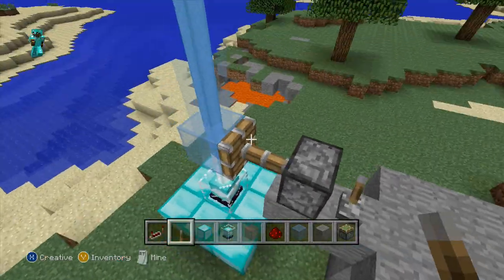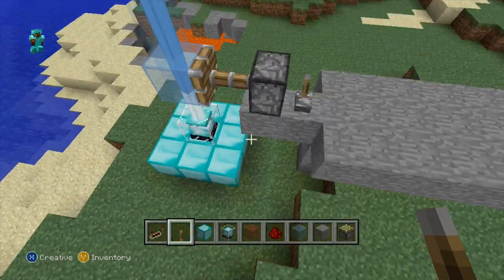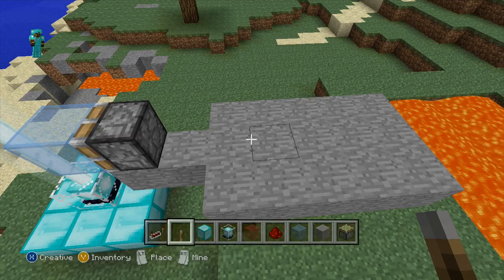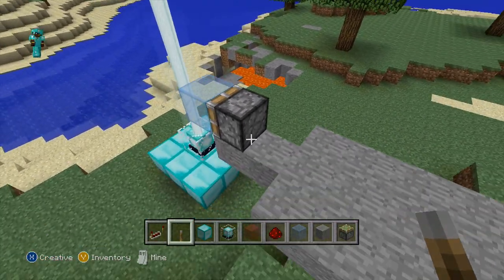If I go ahead and turn on the sticky piston, it's going to push out the piston and put the stained glass through the beacon, giving me a blue beacon beam. When it's deactivated, it's just a normal beacon. So now all we have to do is build a little contraption that will keep flashing this piston on and off.